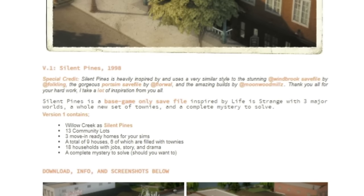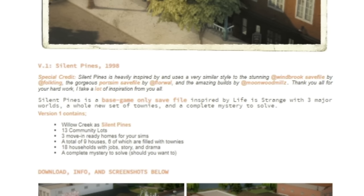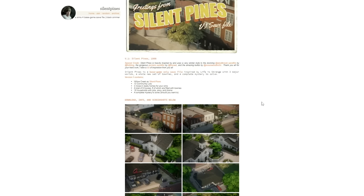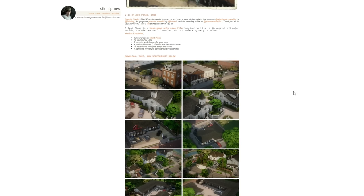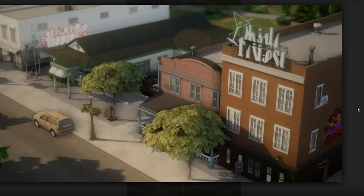Silent Pines is a base game only save file inspired by Life is Strange, with three major worlds, a whole new set of townies, and a complete mystery to solve. The inspiration for this save file clearly explains why I love it so much. It is inspired by the Winberg save file, also known as Folkling now, and the gorgeous port sim save file by Floral, and the amazing builds by Moonwood Mills. These are all creators that I think are amazing realistic builders who really know how to capture a scene.